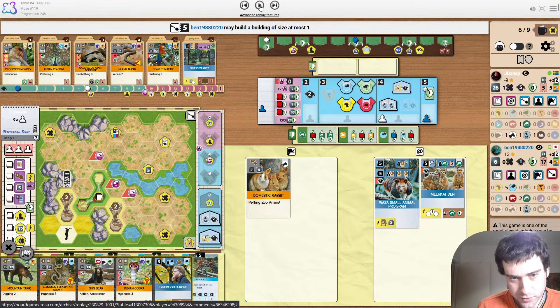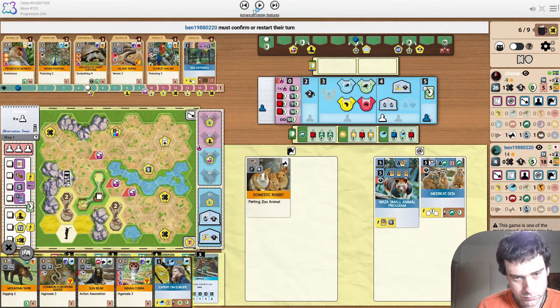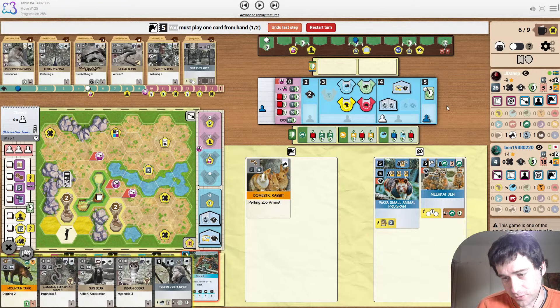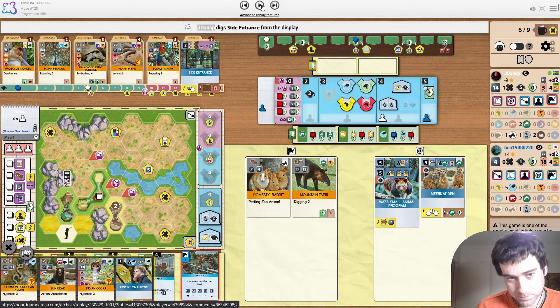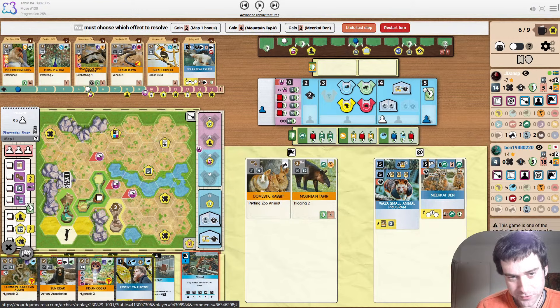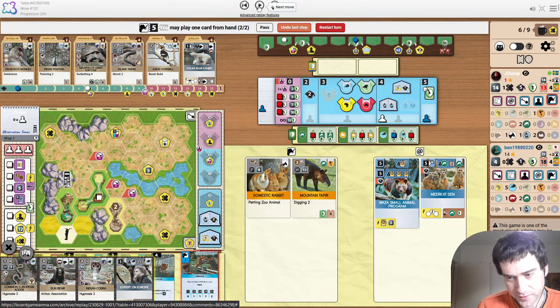Opponents building with their upgraded build action — just a bit of everything. Good time for the Tapir. Let's get rid of some of these good cards — get rid of Side Entrance, get rid of the Macaw. I think that's a good decision. But this Tapir is giving good points because of Meerkat Den. And the underrated thing about Waza that I don't think about often is that it just lets you snap up another small animal, because that's extremely useful.